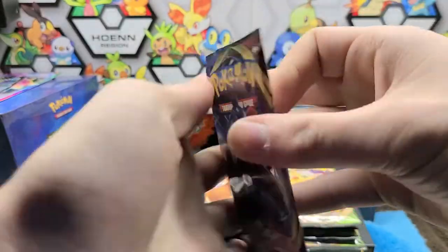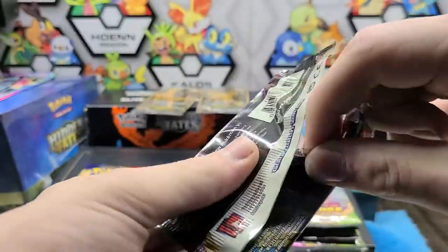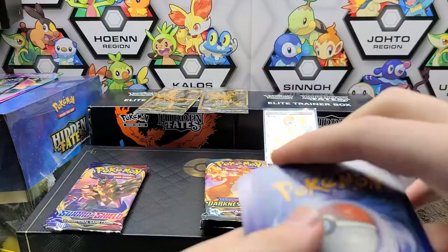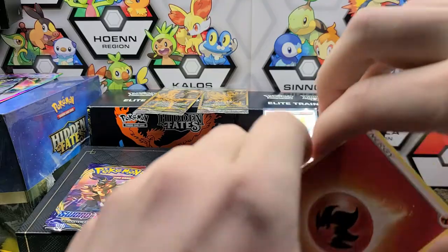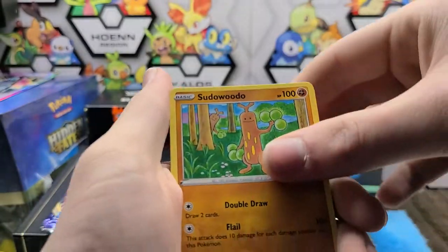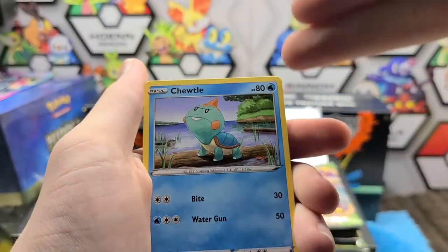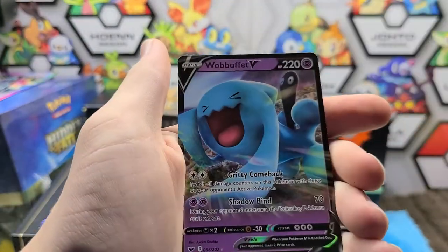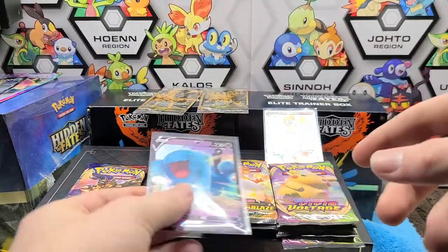We're going to have the Lapras pack art next — I like Lapras, but it's a little overrated because Kanto. Kanto is just so overdone — you see Kanto everywhere, it's just annoying. There's plenty to the world they could use but it's just Kanto in the current region. We pulled Hop, Pokégear, Sudowoodo, Pokémon Center Lady, and a Wobbuffet V — nice! Let's sleeve that up and get on to the next pack.